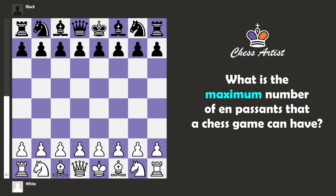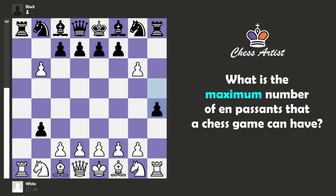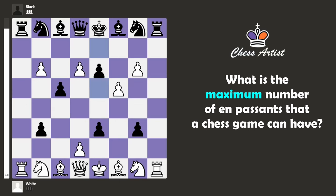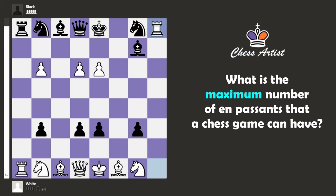This is demonstrated in an example game I found online. Again, this is not a real game, just an example. So we have en passant 1, 2, 3, 4, 5, 6, 7, and 8. And that's all — this is the end of this example game.